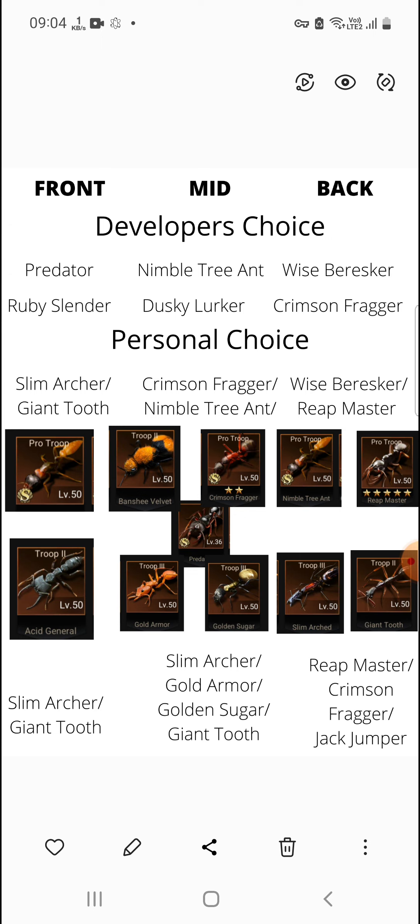Use Crimson Fragger if you have it; if not, use Nimble Tree Ant. Reap Master is also a good choice for the back row. Vice Versa is also one of the ideal choices, but it's really tough to get — they only launch it during alternating weeks in the season, so you can't easily obtain it. I think Vice Versa can be even deadlier than Reap Master.